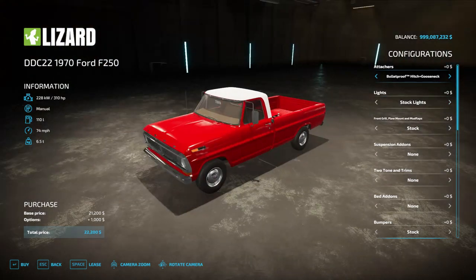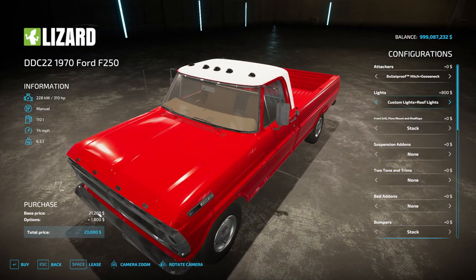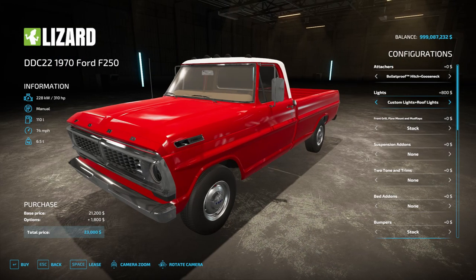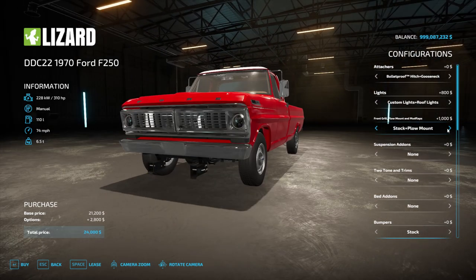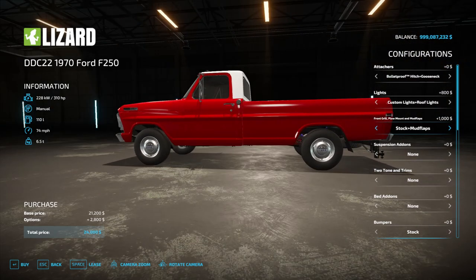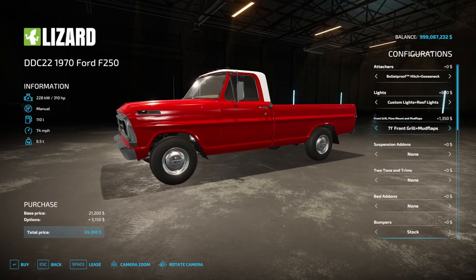For lights, you have stock headlights, stock lights with roof lights, custom lights, and custom lights with custom roof lights — those look a bit different. Let's go custom lights and roof lights. You can also put on a plow mount, and on the Facebook page there's a link to a snow plow that attaches to it. Then there are mud flaps, a mud fence, and different front grills including a 1971 front grill.